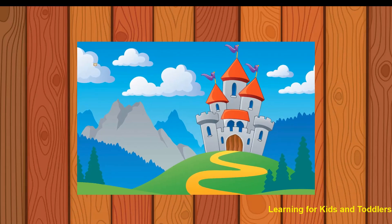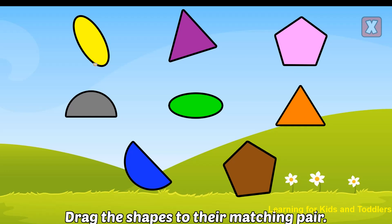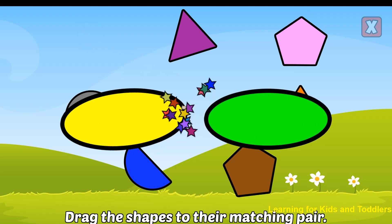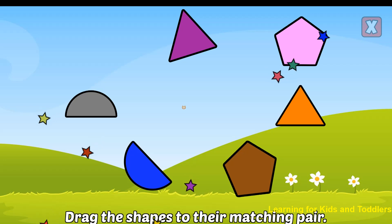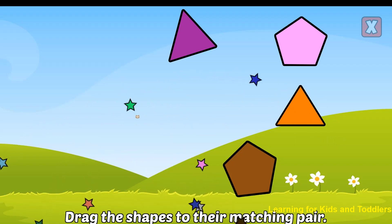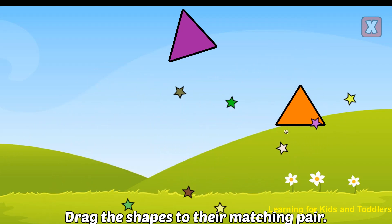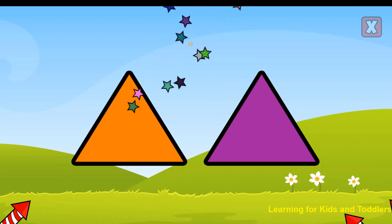You unlocked a new background! Drag the shapes to their matching pair. Oval. Awesome! Semicircle. Awesome! Octagon. Awesome! Triangle. Awesome!